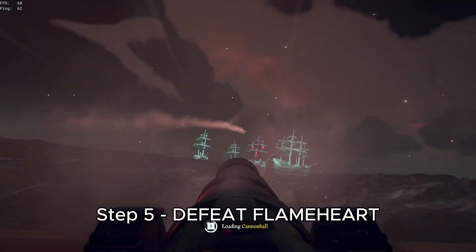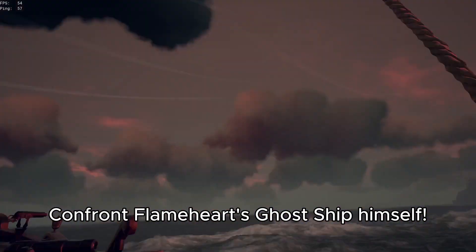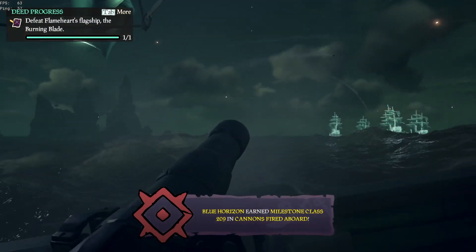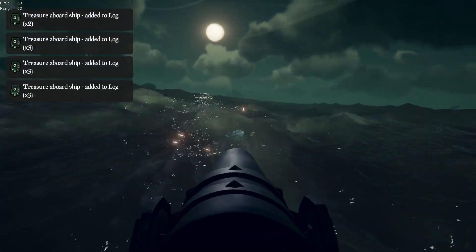Once you get to the last wave, you're going to have to defeat Flameheart and sink his ship, which can take up to like 15 shots. But as soon as you sink him, he will drop a bunch of loot. I do recommend sinking the other boss ships first.